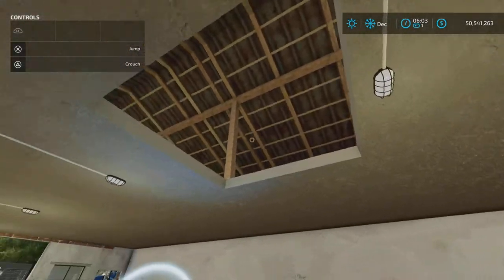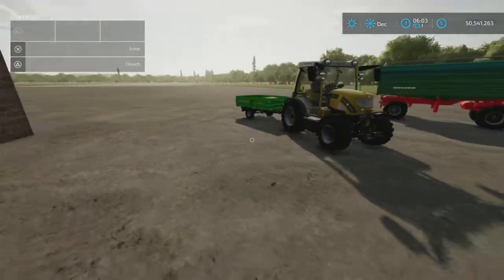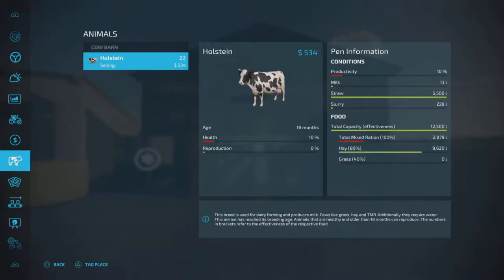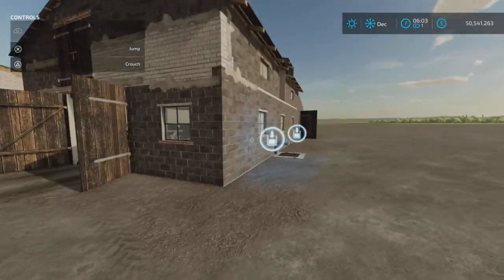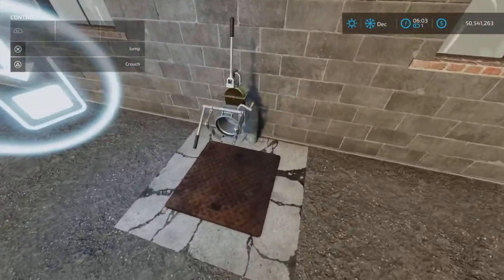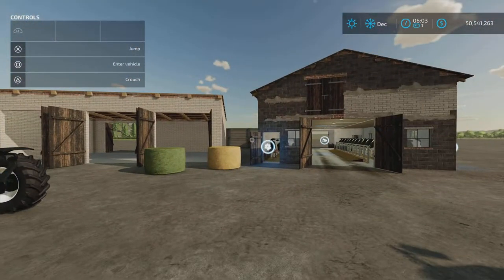So if you want to put hay or grass bales up in the loft, you can use those to feed your cows. We're going to jump ahead one month and see if the 12,500 liters of food and straw last, then test extracting the slurry and milk with a tanker.